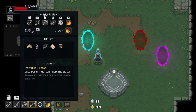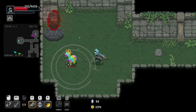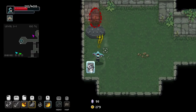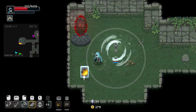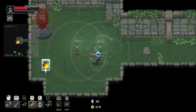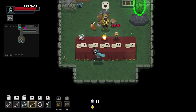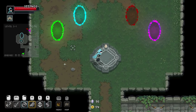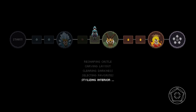Crashing Meteor — call down a meteor from the skies. Let's try. There we go! Thank you, Crashing Meteor. Ward of Winds — and as a reward we got... Ooh! What do you do? Slows enemies and increases all air damage done in the area. Oh hell yeah! Slows... only winds... blasting slows them? I don't know, that doesn't sound like the correct choice of words, but whatever you say!